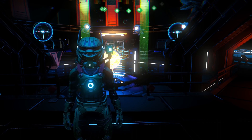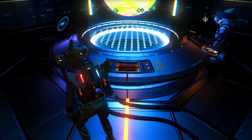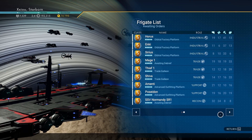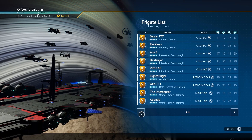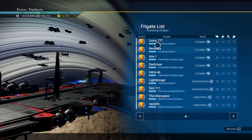So here we are in my freighter. If we go over to this side here we can manage our fleet. These are all my ships that I have that I can send out on missions. You can see I have an all S-class fleet.